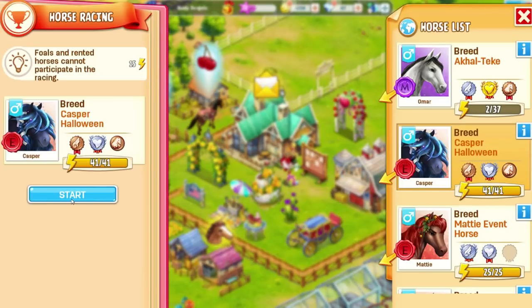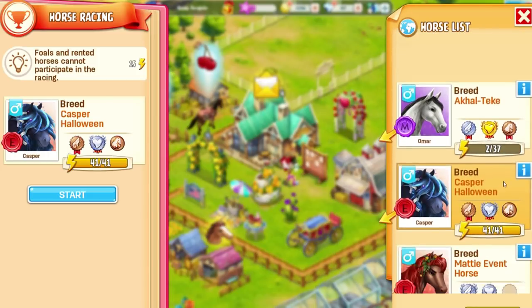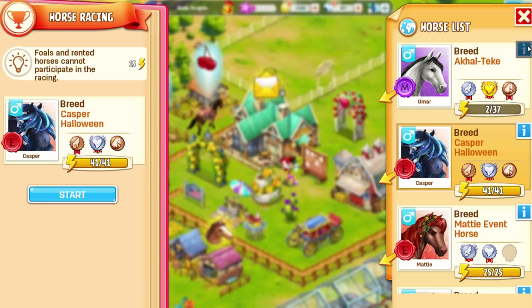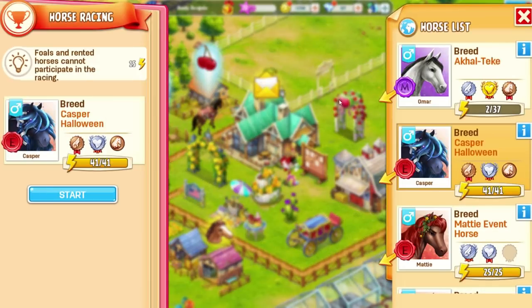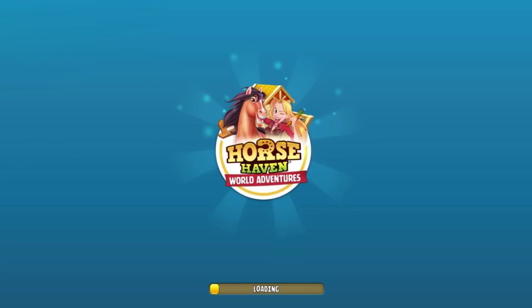I'm going to race Casper now to show you the difference. The game is telling me in the horse list that this is my second best horse to race. He's a tier 1. I do have tier 3 horses, but for some reason he's popping up as second. I've just found that when I raced him, he actually does the best out of everyone — aside from Omar now. I've tried a lot of different things. I've tried tier 3 horses and they don't seem to do any better.